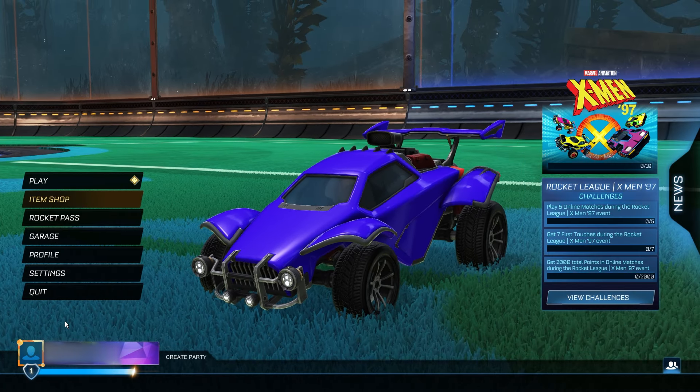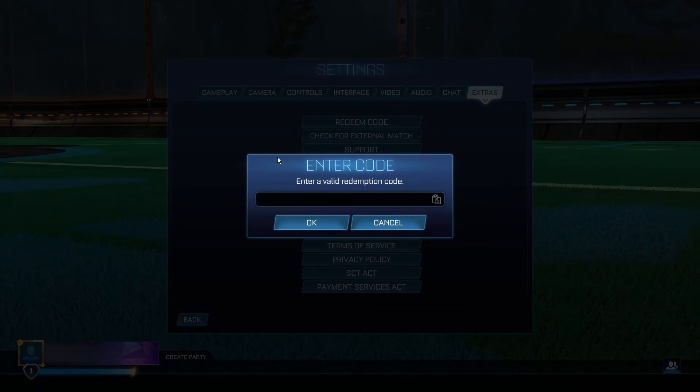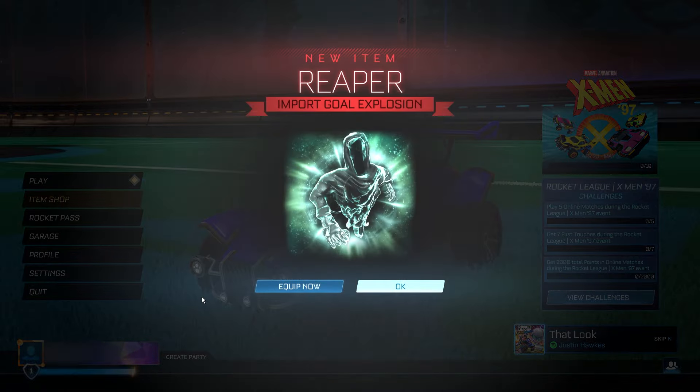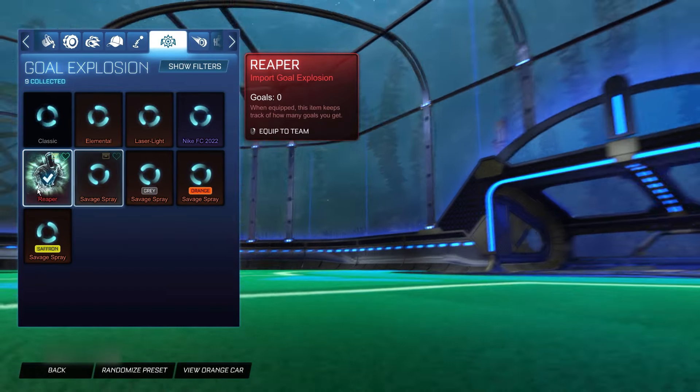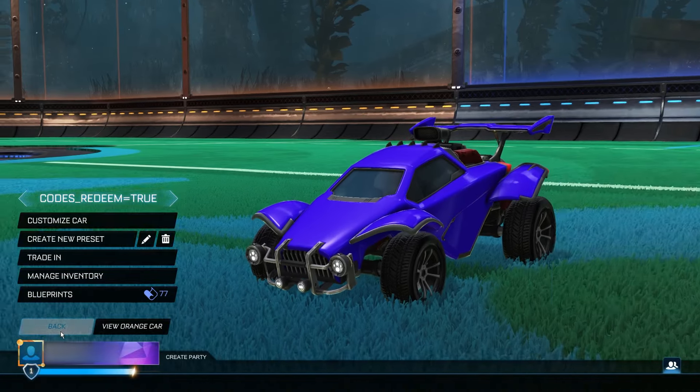Go back to the main menu, then go to Settings, Extras, Redeem Code. This first code is going to give you the Reaper goal explosion — a super old Halloween-themed item. The code is simply 2024_Reaper_GE. Enter that and click Go. And there we go — the Reaper goal explosion for completely free in your game. We can check it out in our inventory, and there it is — the Reaper goal explosion for free.